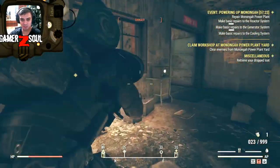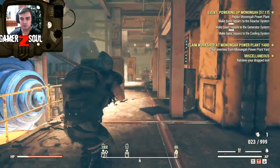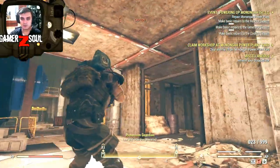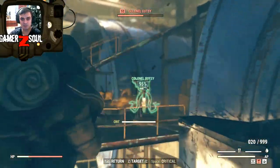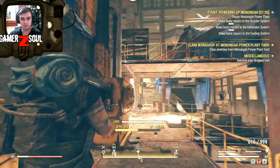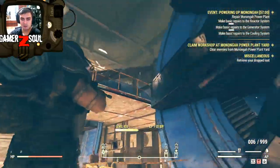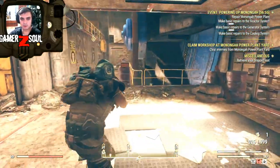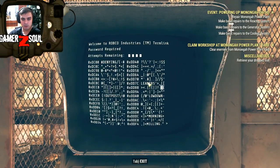I didn't notice I had very little health - too much radiation! So basically that's where you appear, you walk over here and there's the terminal right there. There are enemies around so take care of those. Did you see that speed? That guy just flew through there - and there's our terminal.